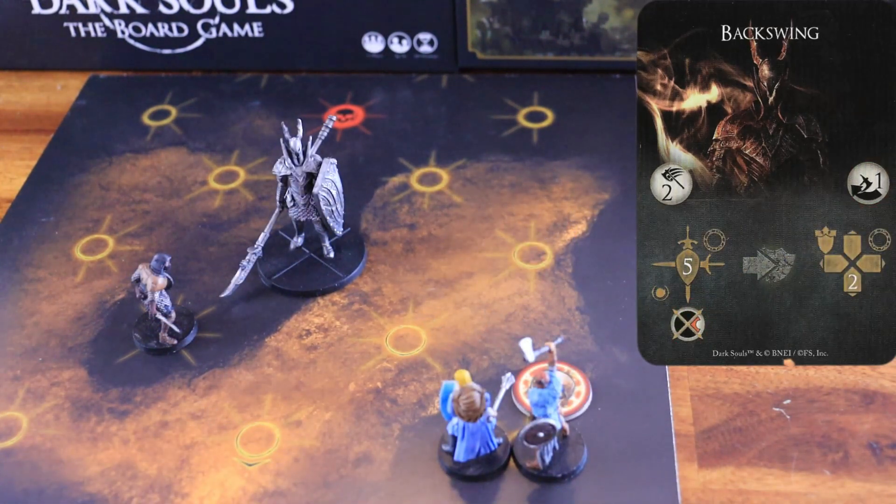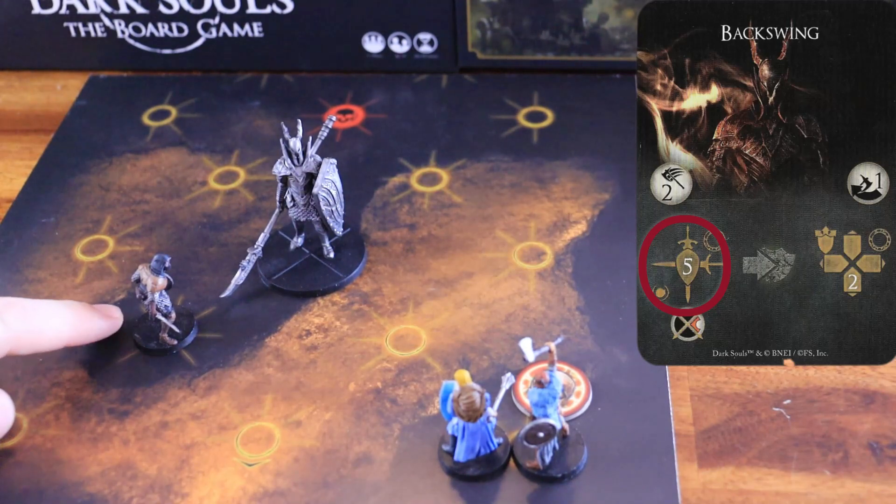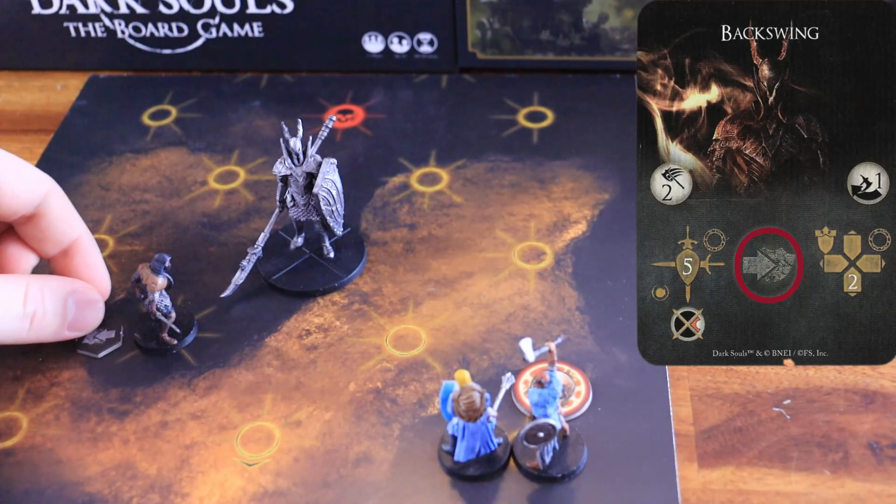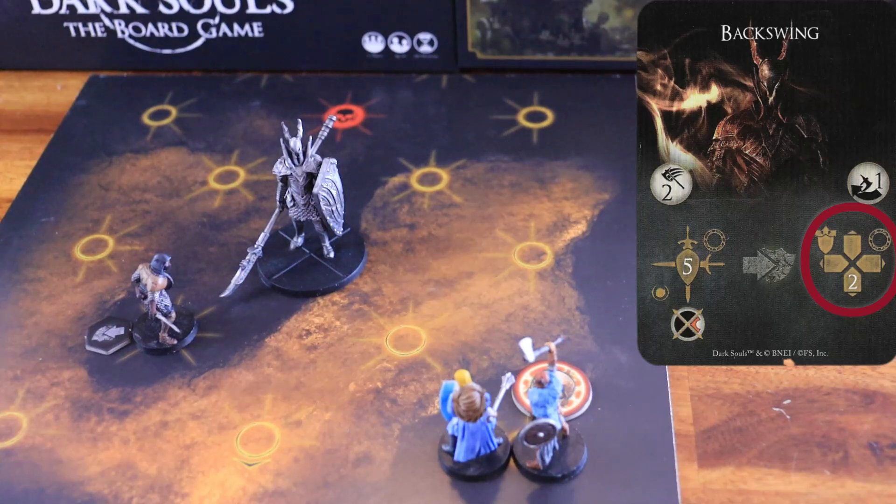Backswing. The boss starts by attacking within a range of two, the nearest character, dealing five physical damage to all the characters inside that node. The attack misses if the nearest character is not within range. If the attack hits a character and that character is not able to dodge the attack, the character receives a stagger token. Then, the Black Knight starts its movement phase by pushing any character inside its node to the nearest node facing the arc.